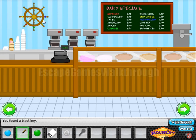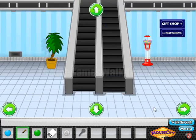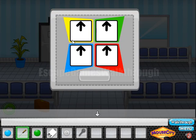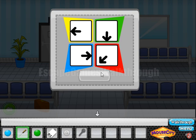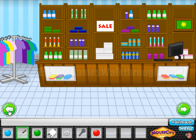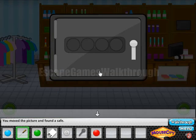The next hint is here: colored dots with directions. Yellow to the left, blue to the right, green down, and red down-left. We use these to open the case — yellow to the left, blue to the right, green down, red down and left. We found one more ball. There's a safe here to insert four balls.